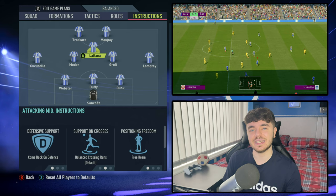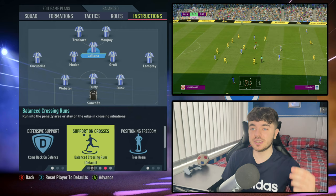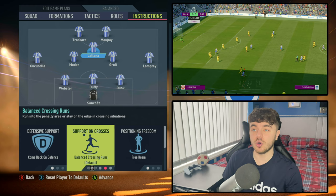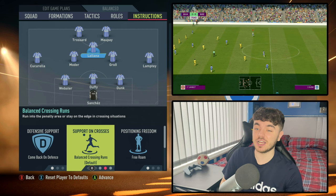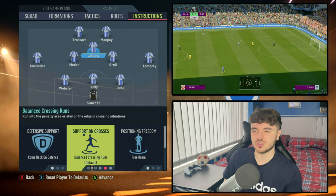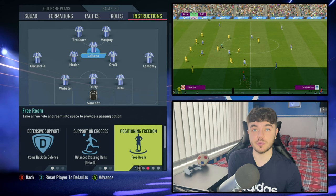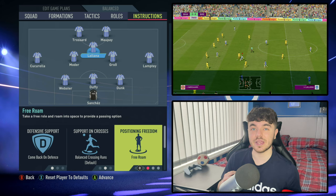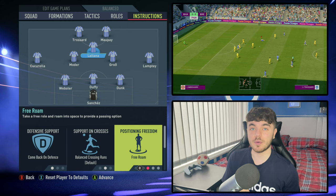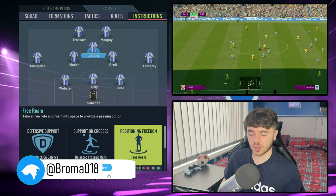With Lallana, this advanced attacking midfielder — defensive support is come back on defence to ensure he's tracking back. Support on crosses is balanced, playing into keeping it free in the box without committing too many players. Positioning freedom is on free roam, alluding to finding those little pockets of space. He does his best work in advanced areas rather than in the box itself — that's more down to one of the wing backs. With no wingers, you also need that central movement to occupy opposition defenders.